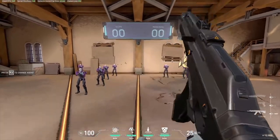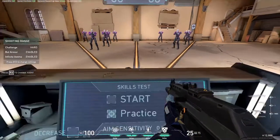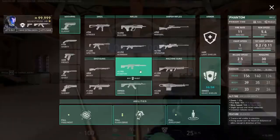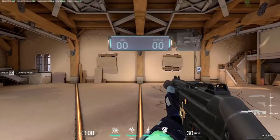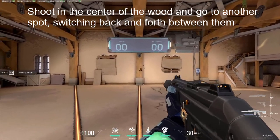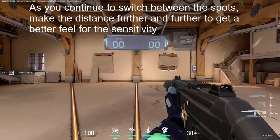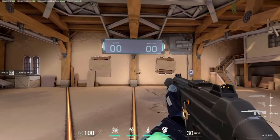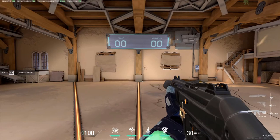So now that you know the general area of where you want your sensitivity, you're going to go to the range and you're going to turn off practice if you have it on. You're going to shoot one spot and then another spot, switching back and forth. You're going to want to notice if you overshoot or undershoot when you swap between the targets. You want the right sensitivity where you'll be able to comfortably control your aim and consistently be hitting the same two targets.